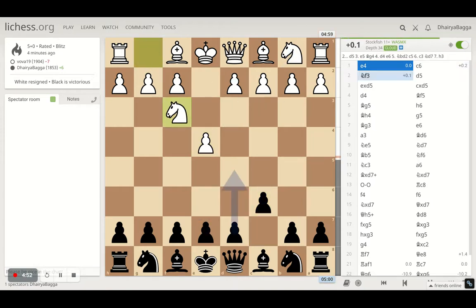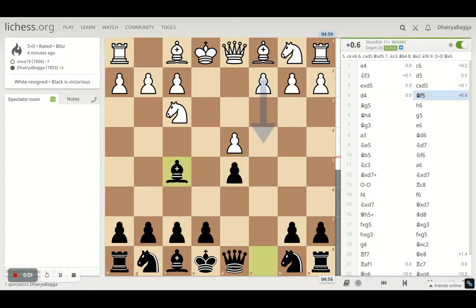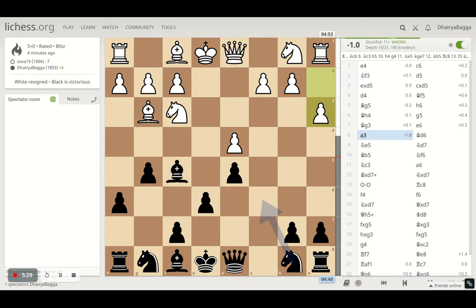E4, c6, d5 — the Caro-Kann defense. He takes, I take back, and it's d5. He plays d4. I develop the bishop on f5. He plays bishop on g5, so pawn to e6, trying to make sure that it's removed straight away, and then g5, taking the bishop back to g3. And now pawn to e6, trying to make sure that the development of the dark square bishop can be done either way. He plays a3 here — a passive move in the opening, because he's not developing pieces.